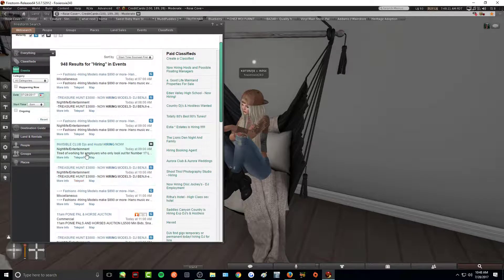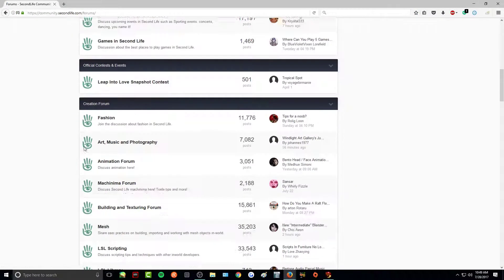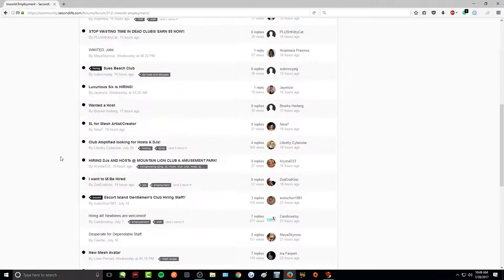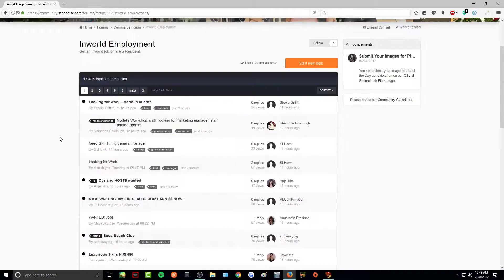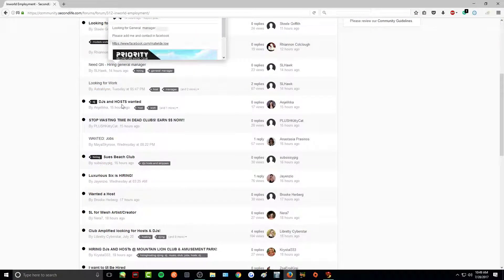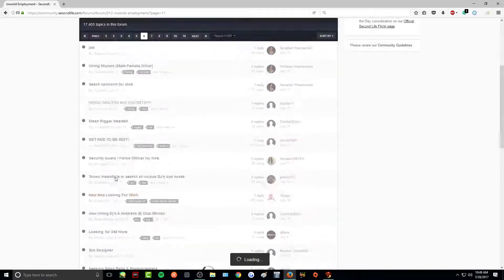Another good place to look is the Second Life website. Once you log in, go to Community, then Forums, and scroll down to In-World Employment. This is where a lot of people post job openings. You can browse through listings such as a model workshop looking for a manager, photographers, general managers, DJs, and hosts. There are a ton of different job openings listed there.